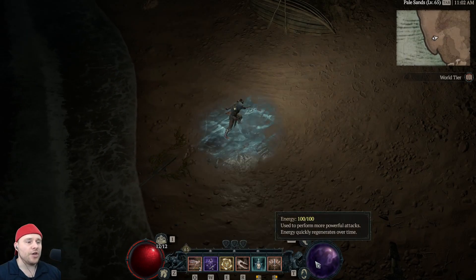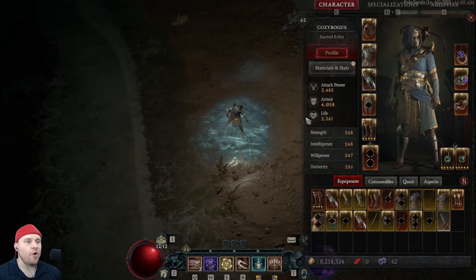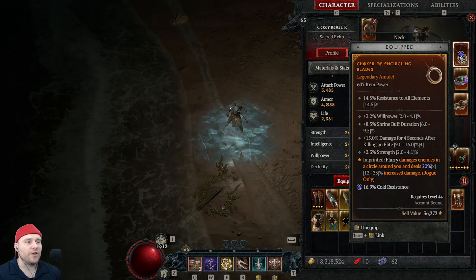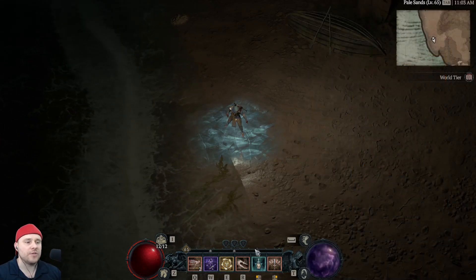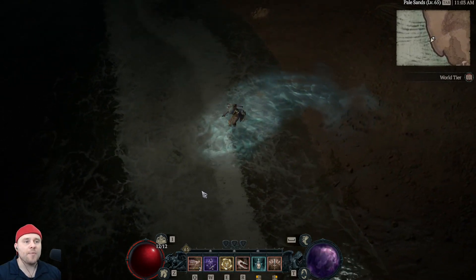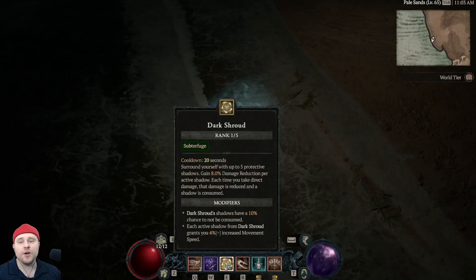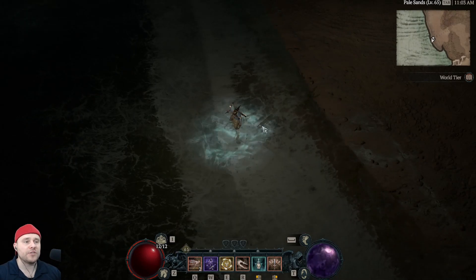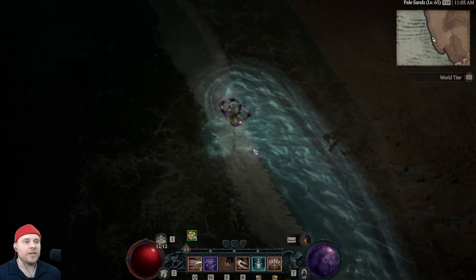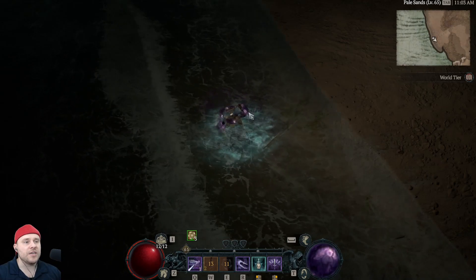For our basic skills, we have Puncture — we use that to generate resource — and then we use Flurry to do a bunch of damage. Mine goes AoE because I have the aspect on my necklace: Flurry damages enemies in a circle around you and deals 20% increased damage. Shadow Step is a great movement skill and gap closer, and I'm also using Dark Shroud because it lets me run much faster.